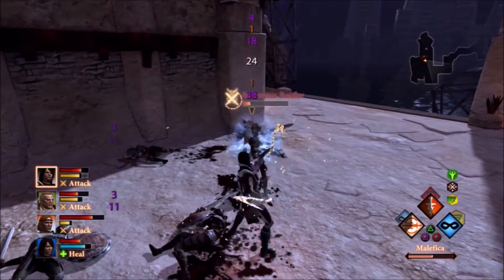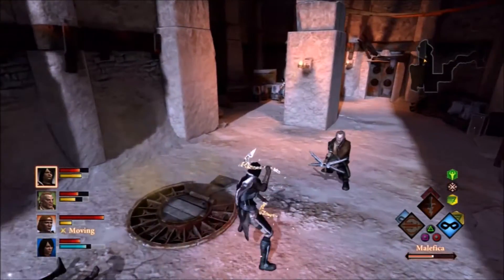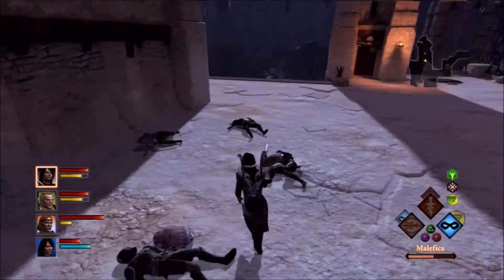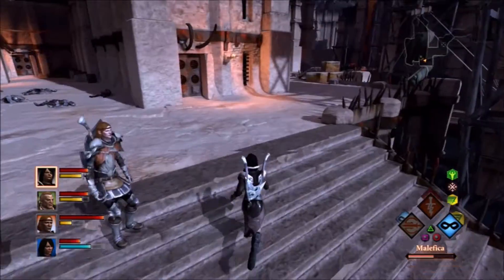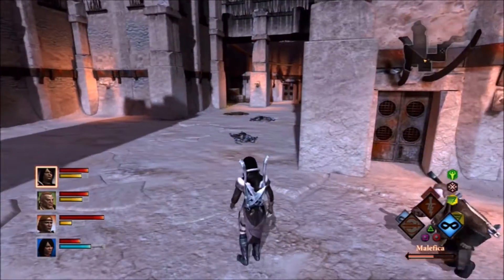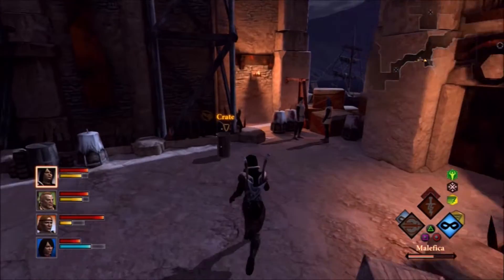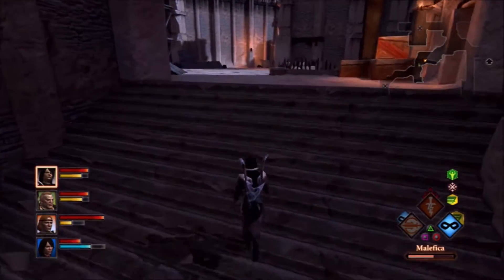If I need to drop a point or two into strength after I get all the equipment I'm looking for, I want any amulet, ring, or belt that gives me plus one to my attributes. I'd rather take plus one to all attributes than say plus three to cunning, even though I want the cunning — a point I don't have to spend in strength is a point I can put into cunning. Either way it's a win-win. Bottom line is as many points into cunning as possible.